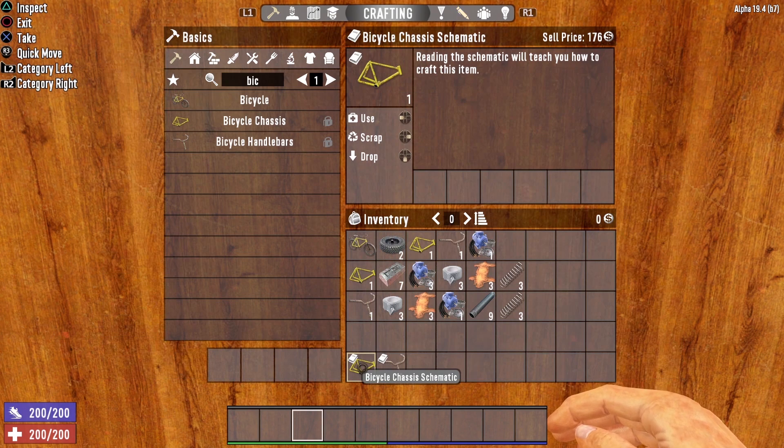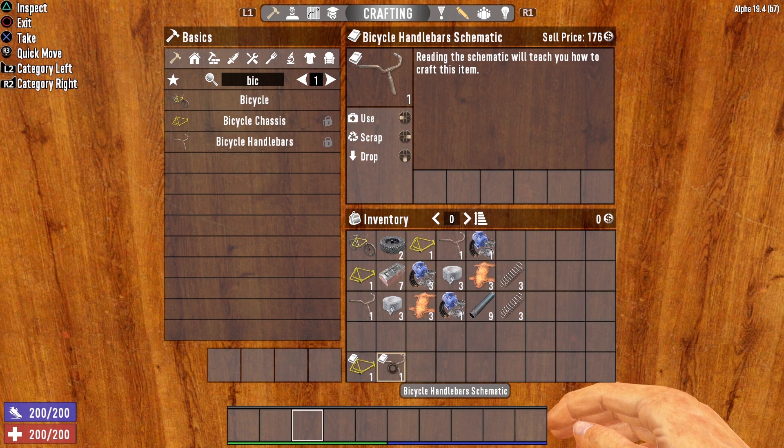Alternatively, you could find the Bicycle Chassis Schematic or the Bicycle Handlebar Schematic. However, a little-known fact is you do not have to take either the perk or find either one of these schematics in order to build a bicycle. You can actually craft the finished vehicle without having to spend any skill points or find any schematics.